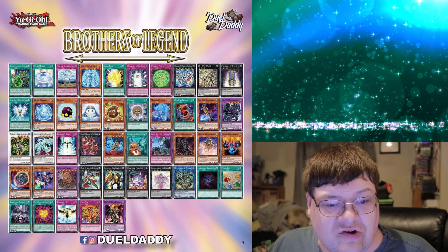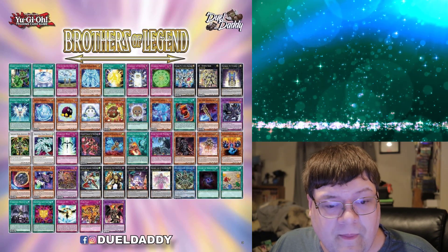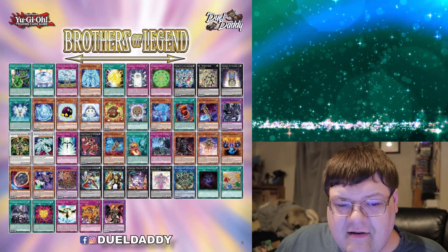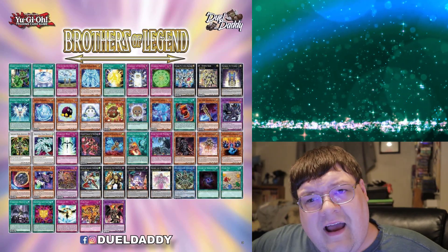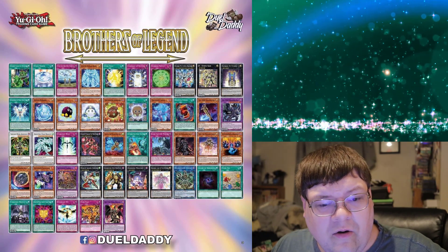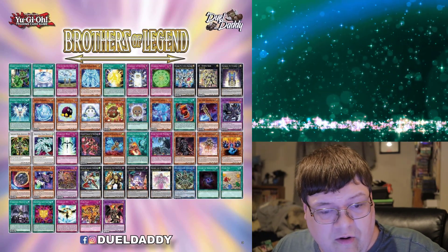Zexal 4 — so the entire structure deck ended up getting imported in here. And the New Utopia, along with the Hyper Anger Magic and the Astro Creeple. We did not get, sadly, the token — but that's fine. The Creeple Alternard is in here, Creeple RN, and then Performa Bug Creeple.